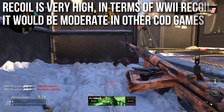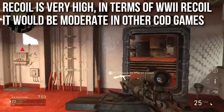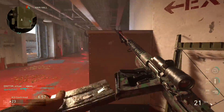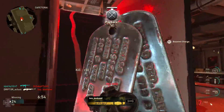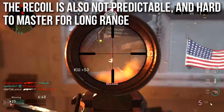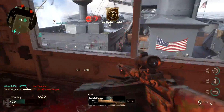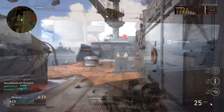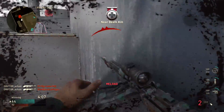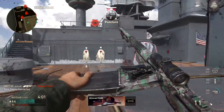Unfortunately the real weakness of this gun is its very high recoil — at least high in terms of Call of Duty World War 2. In other games it would be considered moderate, but compared to the historically low-recoil laser beams in this game, it's high. More importantly, the recoil is unpredictable and hard to master at long range. There's no clear pattern — it kicks up and drifts to either side, varying from spray to spray. So outside of bursting or close-range spraying, you won't reliably four-shot people at long ranges.